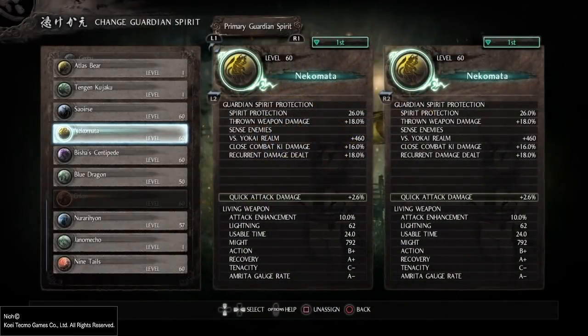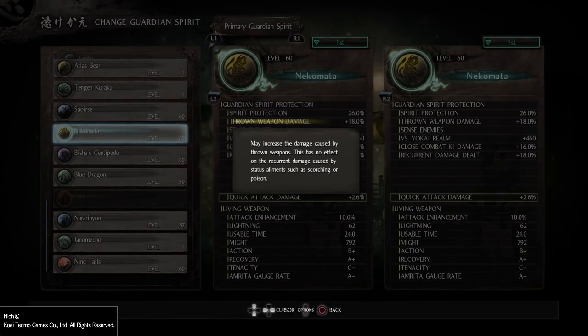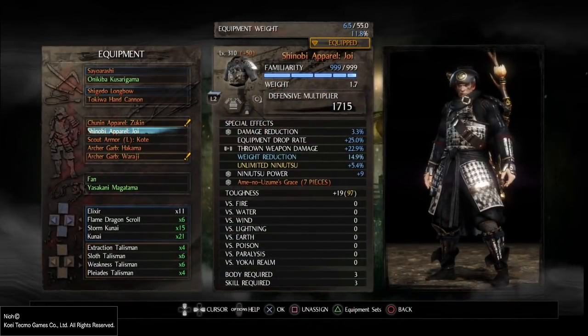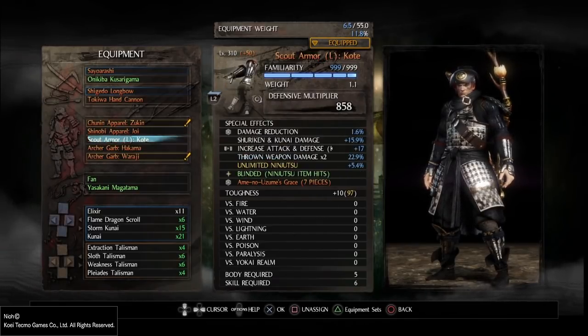The main guardian spirit I use is Nekomara because it gives you the 18% throw weapon damage. The description does not always say what it is in the game. For example, it says 'may increase the damage caused by throw weapons,' but the thing is it does increase the damage. So the more throw weapon damage stats you have on your equipment — the body, the legs, the foot and so on — the more damage you will do.